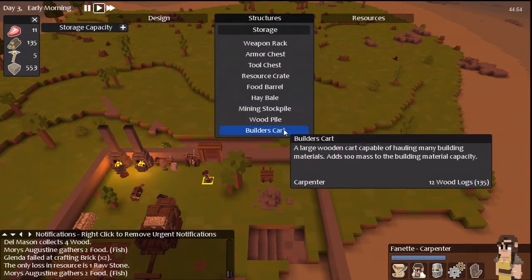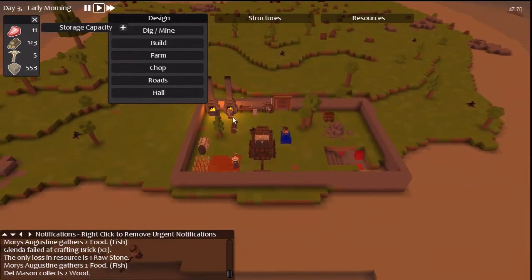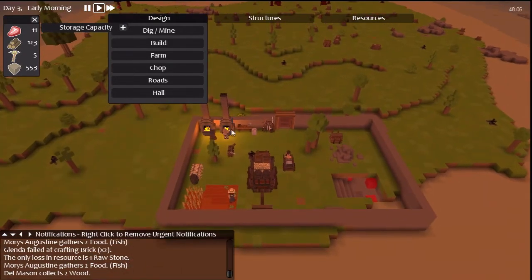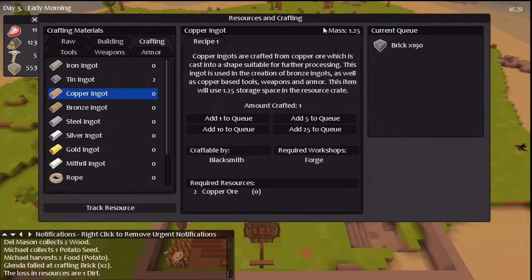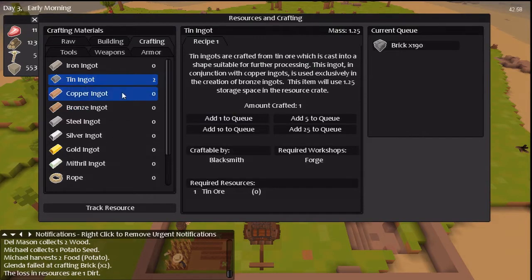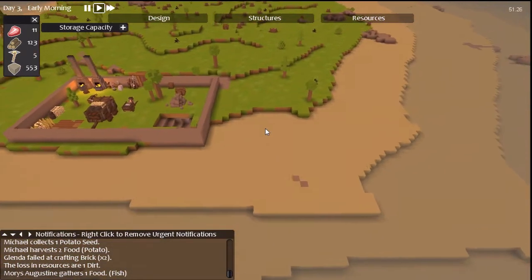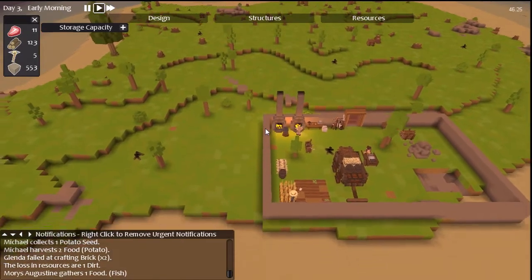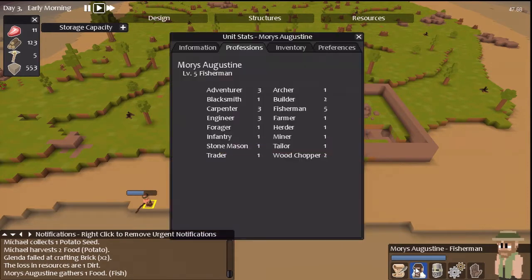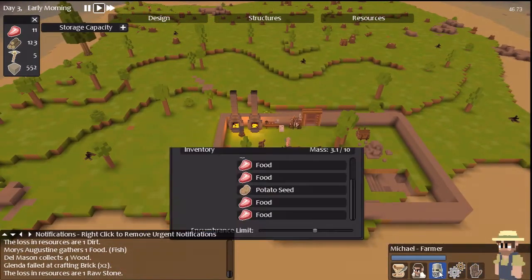I'm guessing a building cart makes the most logical sense. Not really gathering as many resources as I would have liked — that's the big problem. But you are actually producing a good spattering of food.